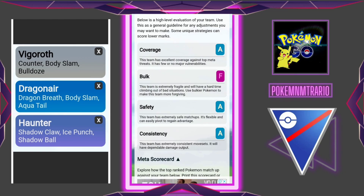Now let's see the rankings. Coverage is A, Bulk is F, Safety is A, and Consistency is A.